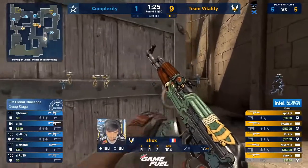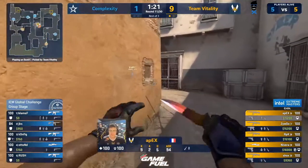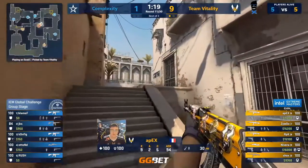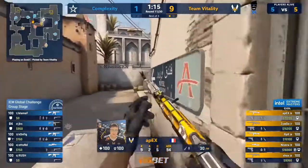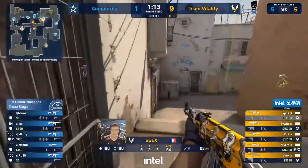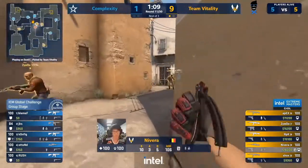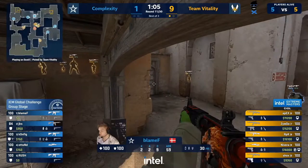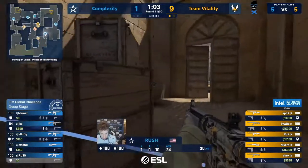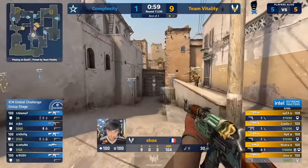Brutal scenes not just in the server. Up through short — also does have this AWP over at the car. But he's not getting pressured yet. Vitality right — they're very very tactful in this. Like they've been messing around, they've been having a bit of fun with it, and now they know the big rifle round and big buy round for Complexity — so let's go a little bit back to normal. Let's slow it down a bit. Let's make them think.